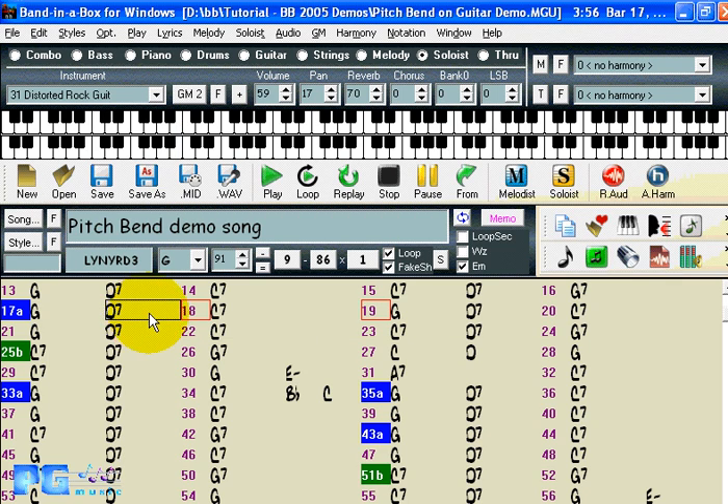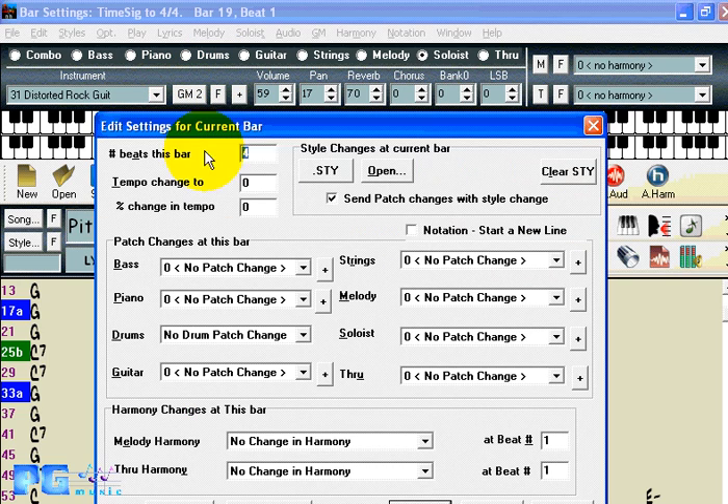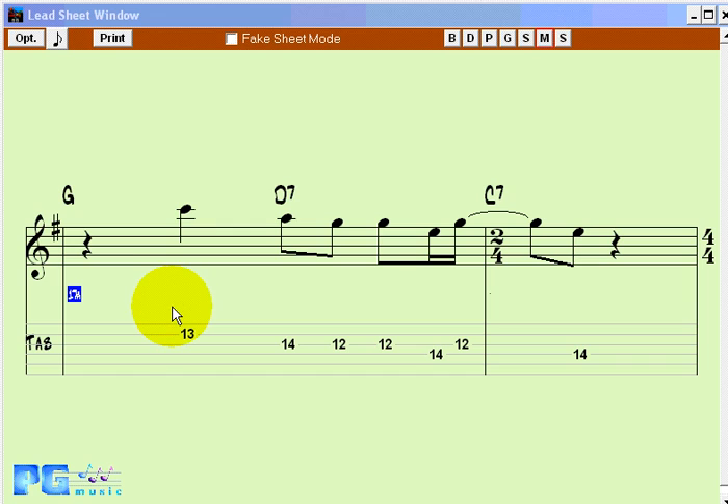If you have a song with time signature changes — indicated by red boxes showing changes to 2/4 or 4/4 typed in — and you go to the lead sheet window, you'll see a new feature: the time signature changes are actually indicated on the lead sheet. For the display of tab in Band in a Box, a small enhancement has been made — when writing the number of the tab line, the program whites out a little bit of the line around it, making it easier to read the tab, which also shows up on printout.